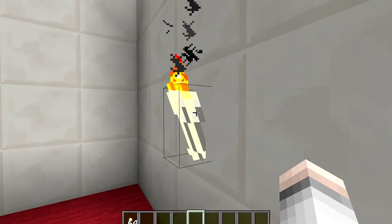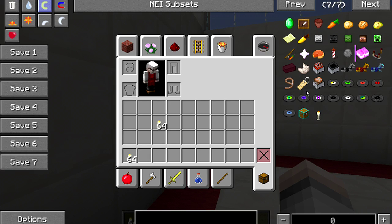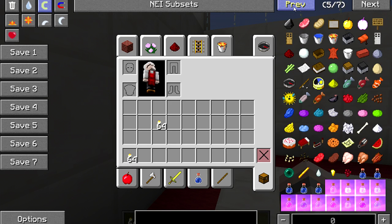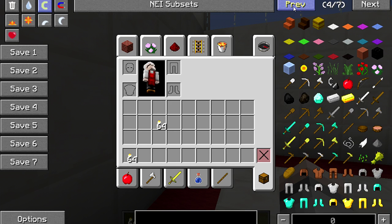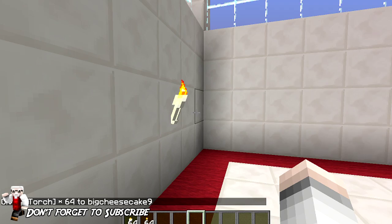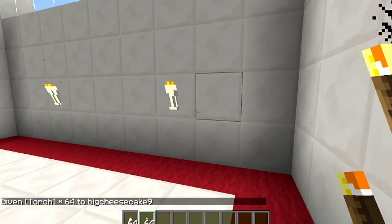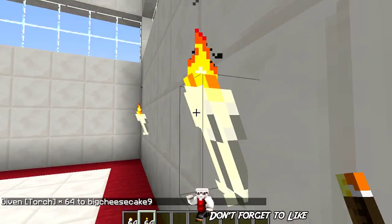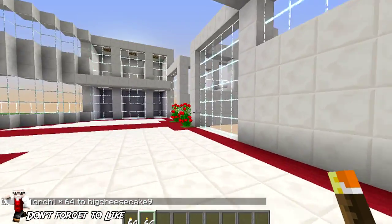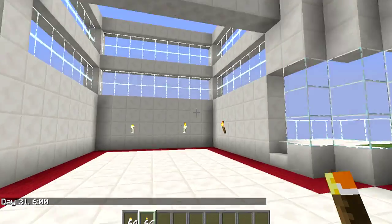This is what they look like — they look really nice. Excuse my dodgy texture pack. If we grab a normal torch for comparison, the bone torch just looks nicer — really nice in a church setting or whatever. It's a really good-looking torch.